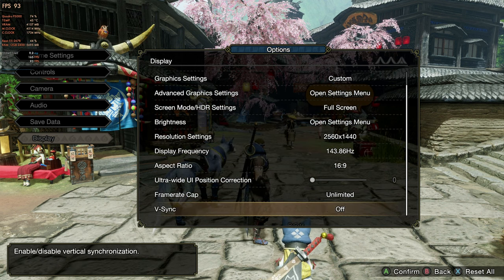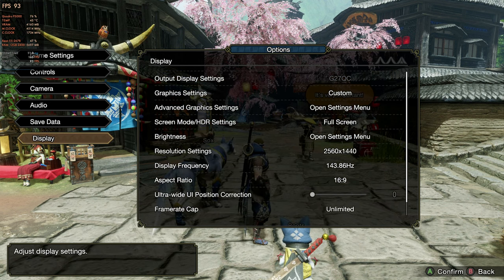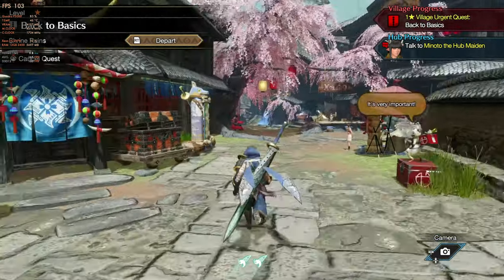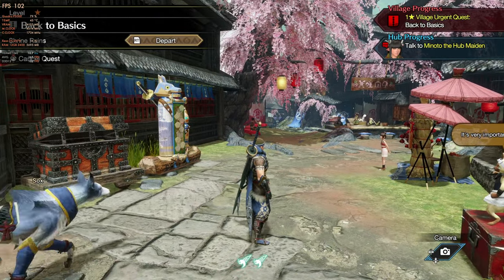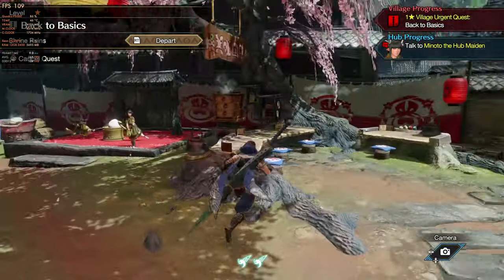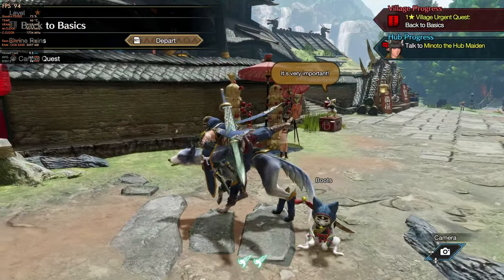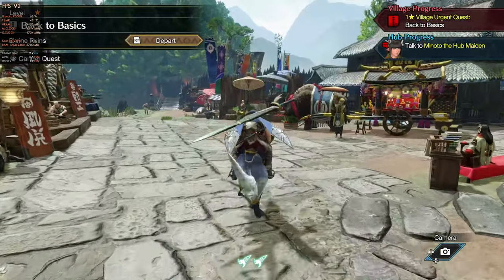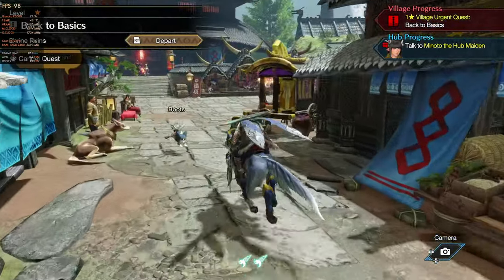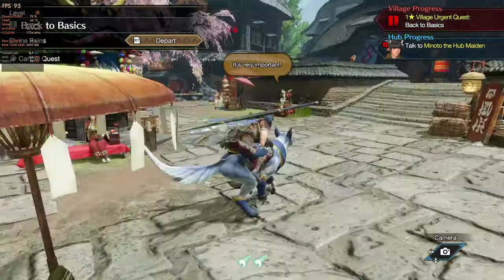So that's what we've got for settings: 1440p, 144Hz, unlimited on the frame cap. In town here everything runs really, really smooth at a high frame rate without any issue. One thing I do like about this game — even in areas when you get out into the hunts and drop down into the 50s as far as FPS — the optimization of the game is really good. There's not a lot of frame time issues, which you'll see in the frame timeline as we go through the video.